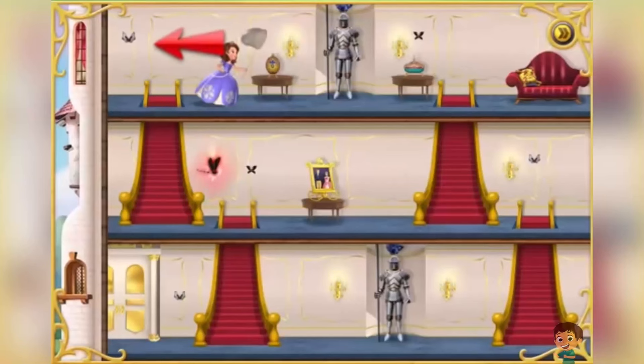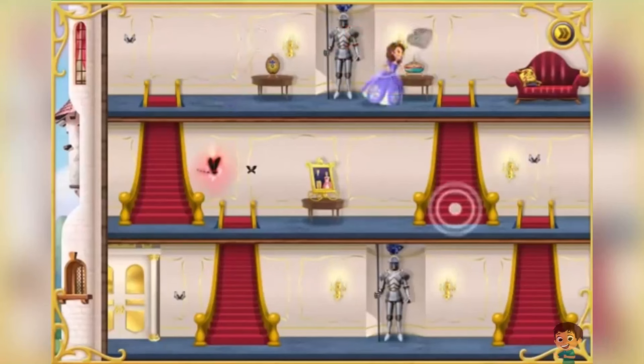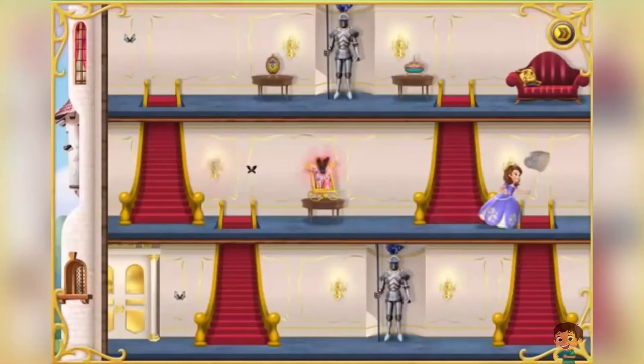Guide the princess towards the black and white butterflies by tapping or clicking on the screen where you want her to go! Collect as many butterflies as you can and earn points!